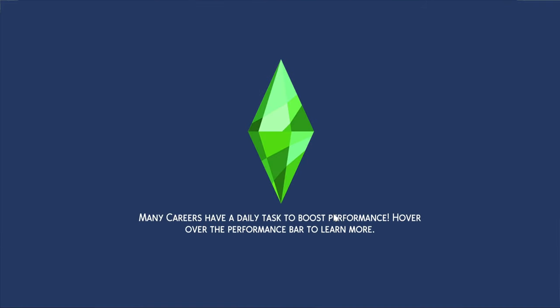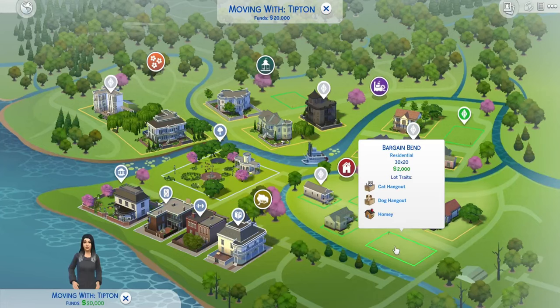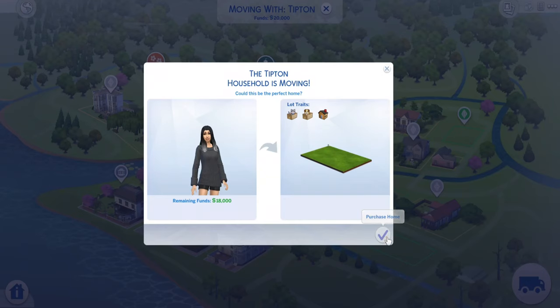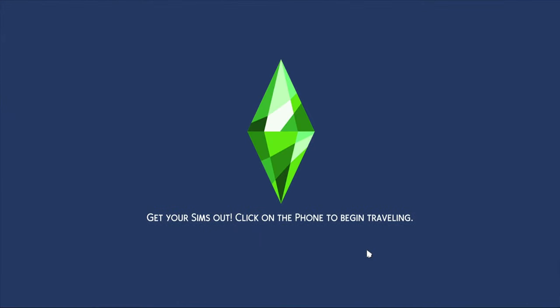I already have the perfect lot. I've already put some traits in here because — did you actually know if you talk to the stray cats and dogs, they actually come to you? That brings up your social need, which is always the hardest for me. I already know how to get rid of all the money. We're gonna wait till the game finishes loading.